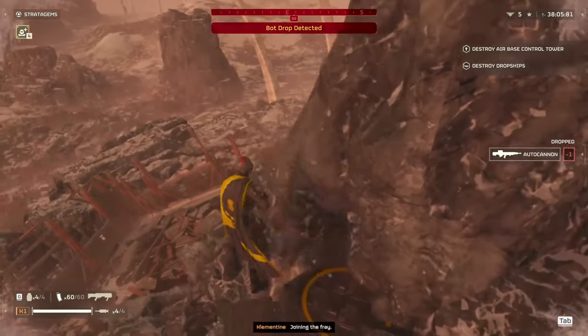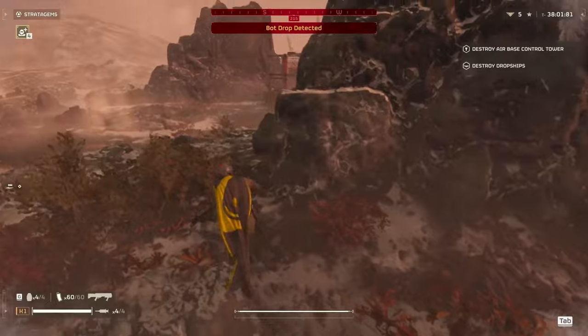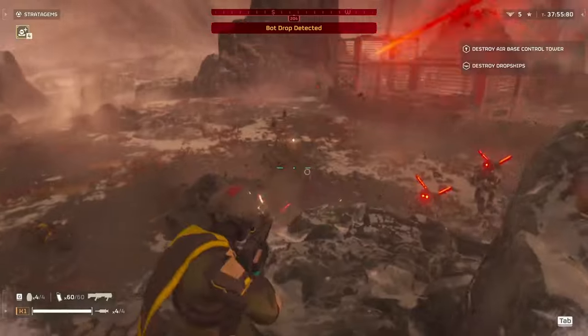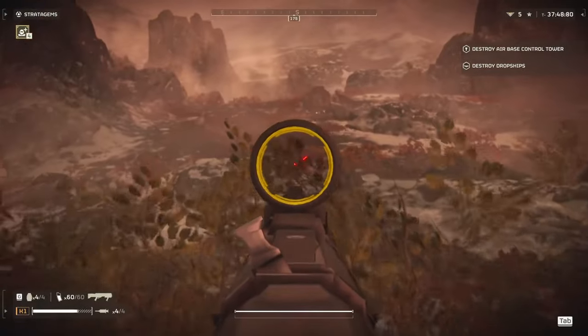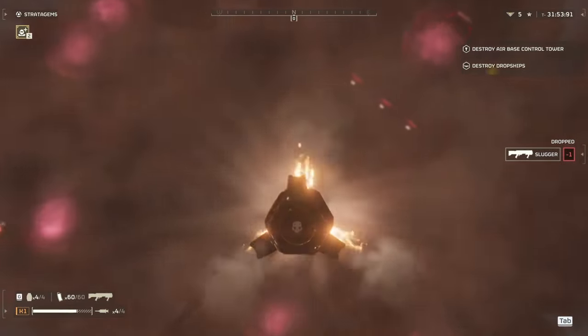From playing Helldivers 2, there are a couple of ways to get levels, but which one is the fastest? I've found about three different options so far. The first one is the obvious way to level up, the second one is kind of like easy mode, and the third one, in my opinion, feels a little bit like cheating. These work on both Terminids and Automatons, so don't worry. Let's dive into it.